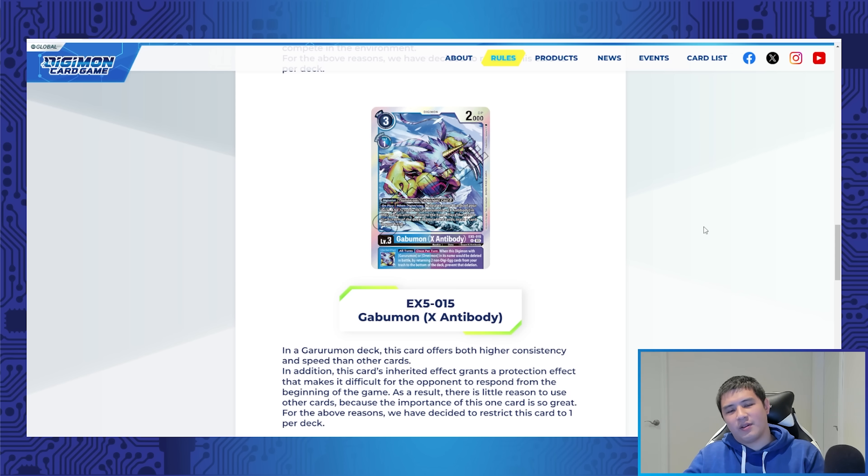A lot of people are talking about this next one already. Surprisingly, the Gabumon X Antibody engine from EX5 needs to be hit too. This doesn't affect any of us playing in the North American Nationals coming up in January because, again, this is going to be March 1st. So very clearly this engine and this deck is still going to remain the way it is. We still want to buy multiple copies of EX5 because we want to build Gabumon X — but after Nats, as soon as that comes around, this card is basically gone.